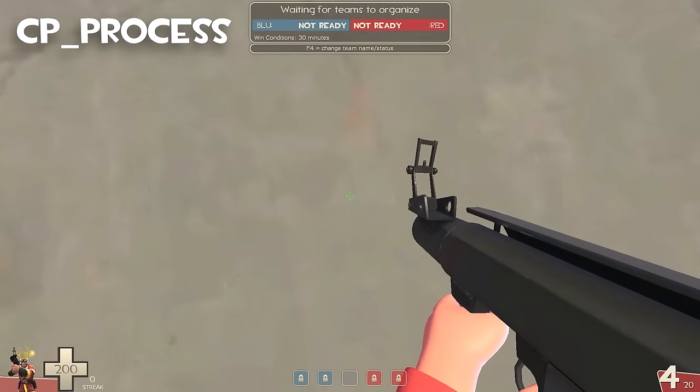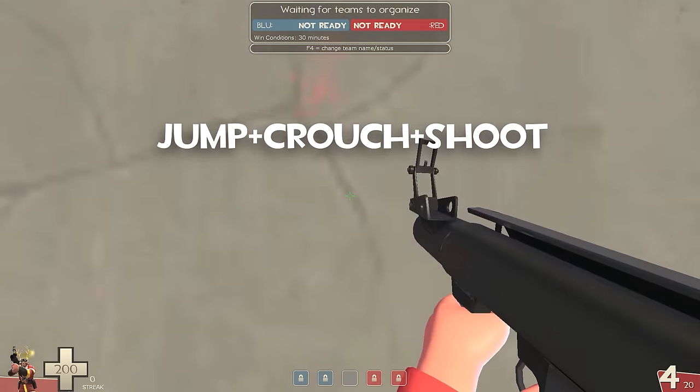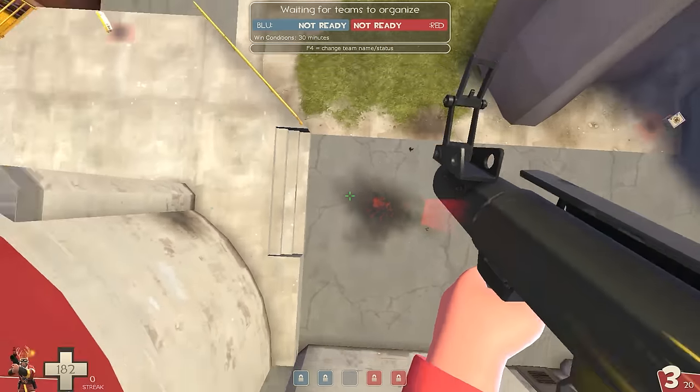We're going to start with the standard jump. A standard jump is performed by looking straight down at the ground and jumping, crouching, and shooting all at the exact same time. If you do it right, you should be able to fly up high into the air, just like that.